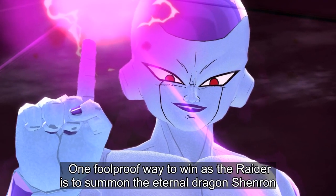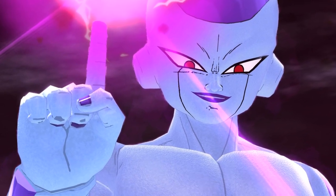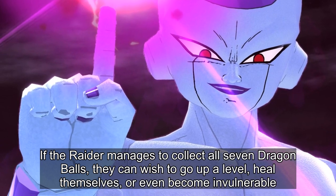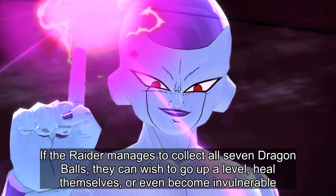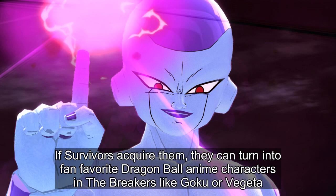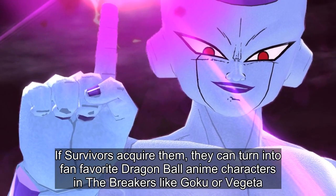One foolproof way to win as the Raider is to summon the Eternal Dragon Shenron. If the Raider manages to collect all 7 Dragon Balls, they can wish to go up a level, heal themselves, or even become invulnerable. If Survivors acquire them, they can turn into fan-favorite Dragon Ball anime characters like Goku or Vegeta.